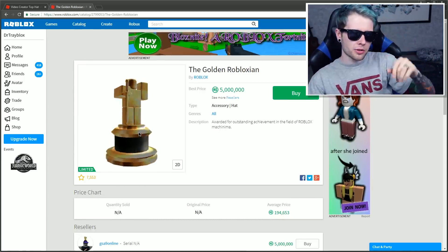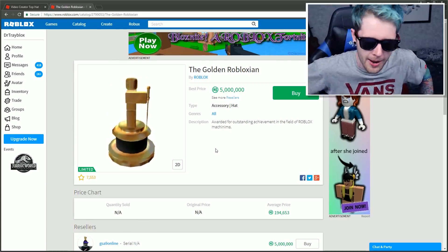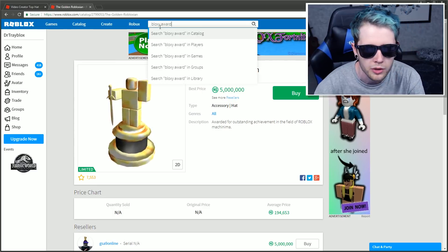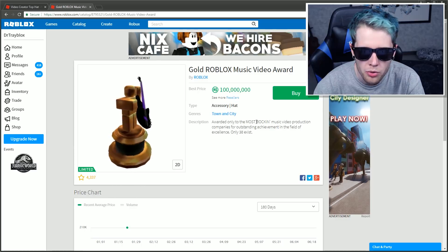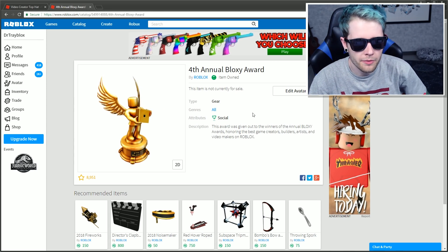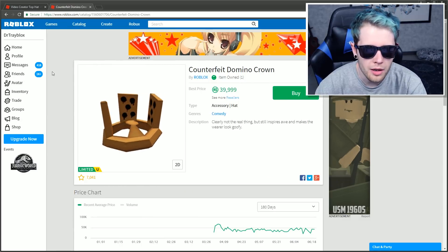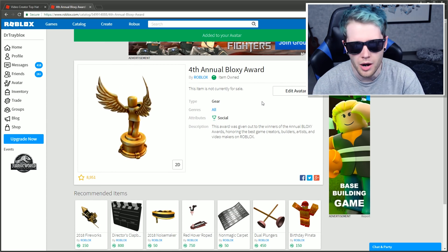So this is where it gets interesting — I have a Bloxy Award, and I kind of want to test the market for a Robloxian Bloxy Award. Not because I'm ungrateful, I'm just being curious. This is the Golden Robloxian, which I think we covered before — it's awarded for outstanding achievement in the field of Roblox machinima. They're going pretty expensive. If I search 'Bloxy Award,' let's see if anyone's selling them. There's a music video award — awarded only to the most rocking music video production companies for outstanding achievement in the field of excellence. That's a hat. What do I do if I want to sell something? There's none of them for sale. Can I sell it? I want to take it off — so can you not sell it? I can sell this other item, but I think the Bloxy Award is unsellable. It literally won't let me sell it at all. I can't sell it — I'm just gonna have to wear it. That's my experiment idea squandered.